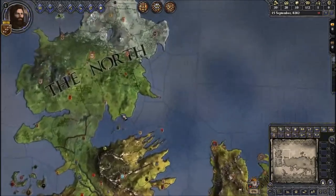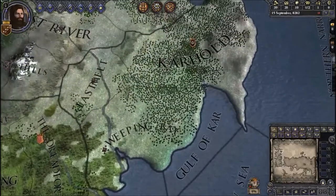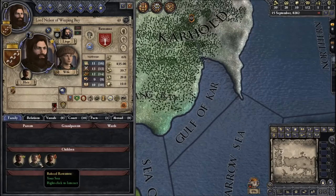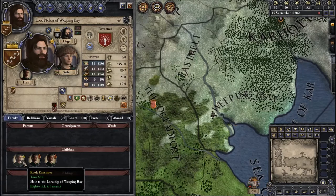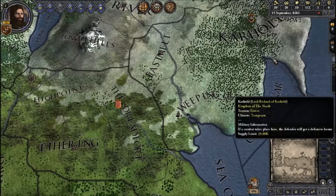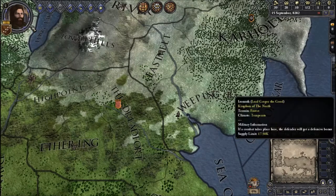So we are going to be playing as — let's scroll in here — Nelsor Raventree of Weeping Bay. And we have three sons: Rook, Robert, and Ryland. This is the father of the characters from our Clash of Kings playthrough. But you may notice that they're really, really young, because we're playing in the year 8282, which is the first year of Robert's Rebellion. So we're kind of going back in time a little bit.